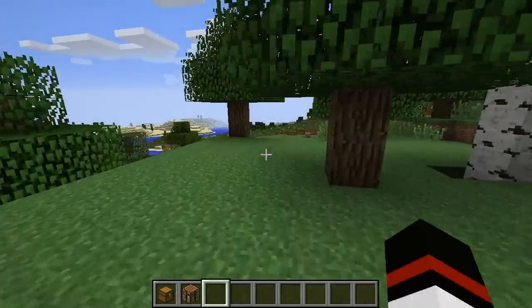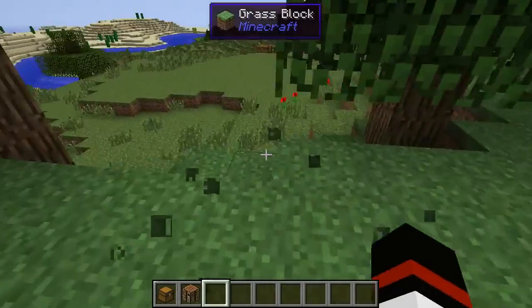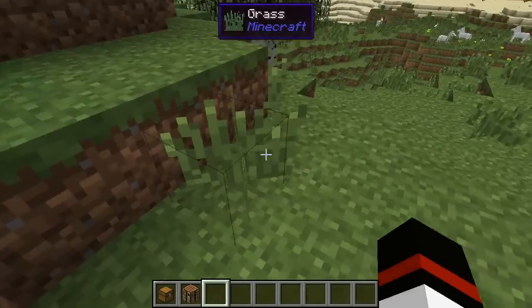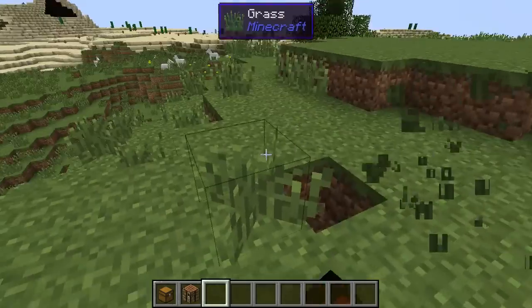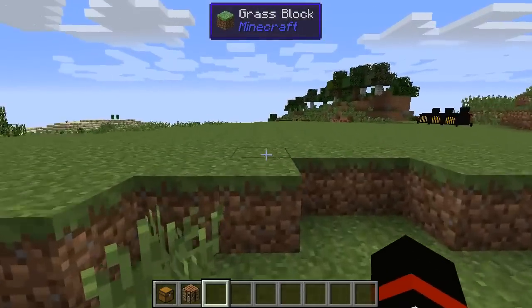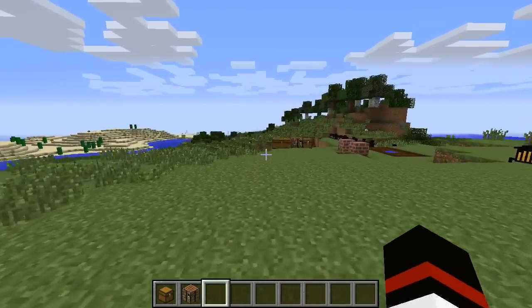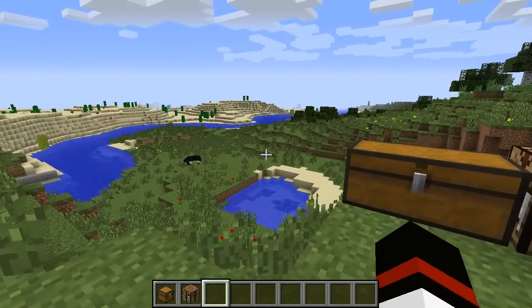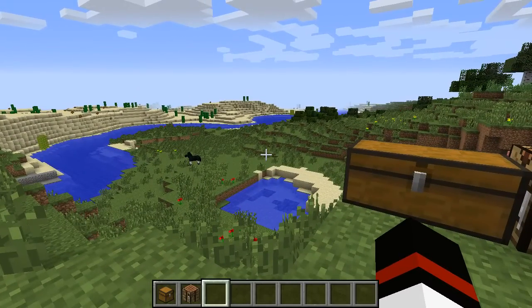You're also going to need to break quite a lot of grass because there are a number of different kinds of seeds you need to get. Breaking grass on Creative doesn't get me anything, but you get the idea — it will drop seeds at a random chance and that will give you some of the things that you need to get started.